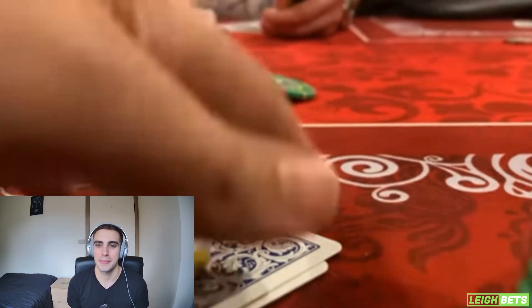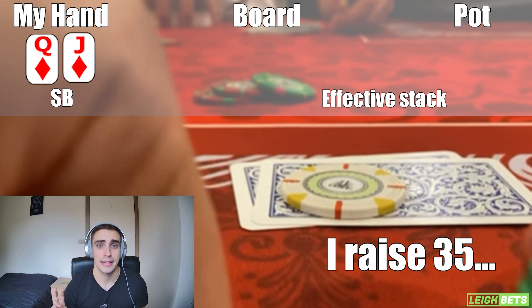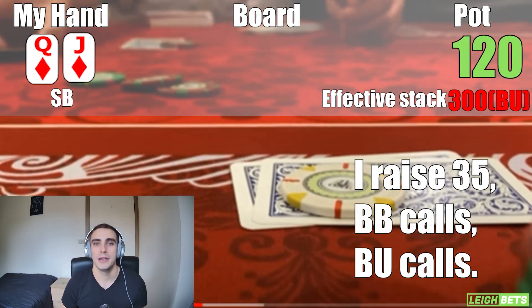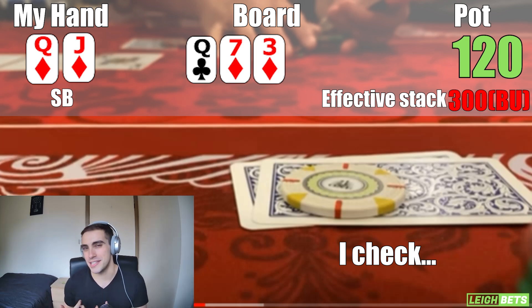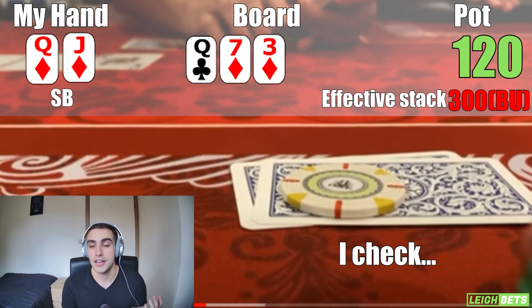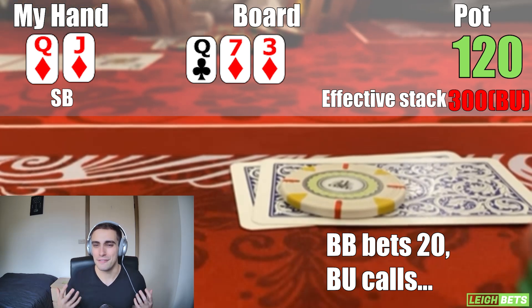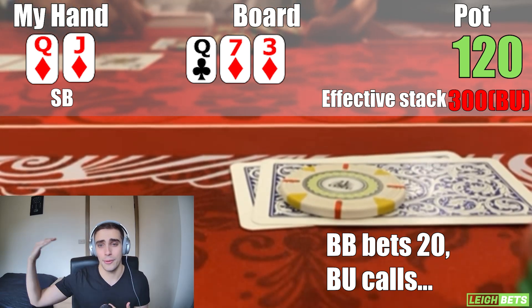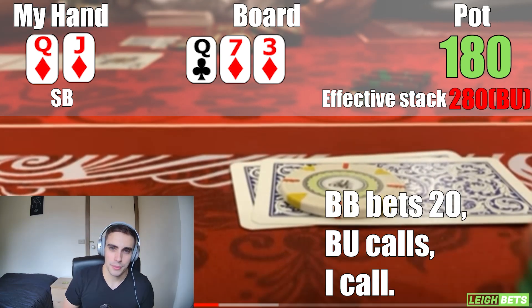Next hand, we get three limpers and I'm in the small blind with king-jack of diamonds. I iso-raise to $35 and get calls from the big blind and button. Three ways to a flop of queen-7-3 with two diamonds — top pair and a flush draw. I check out of position to two people, which is pretty standard — I want to give my opponents an opportunity to bet with worse hands or bluff. The big blind bets $20 and the button calls. In hindsight, check-raising here was probably the best play for value, as hands like king-queen or better would likely use a larger size. But in-game I called, which I think is a mistake.